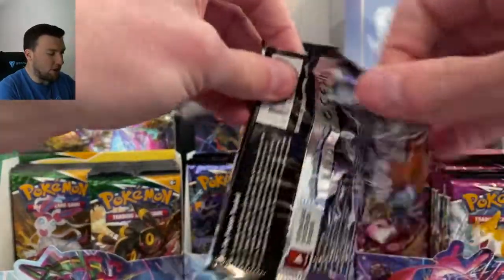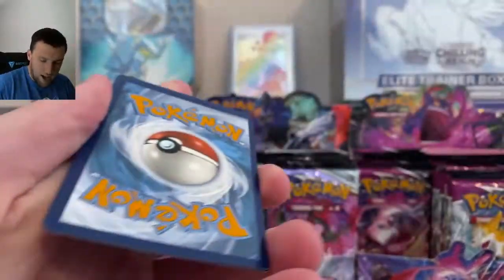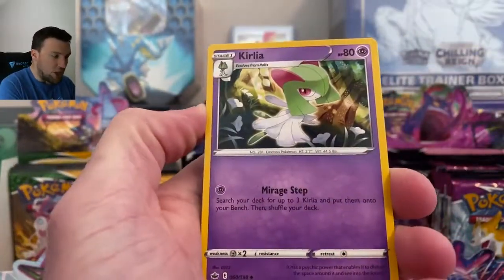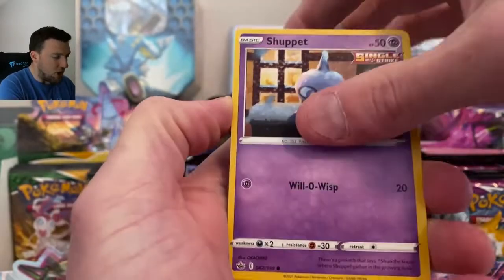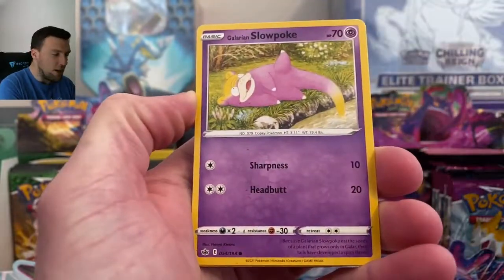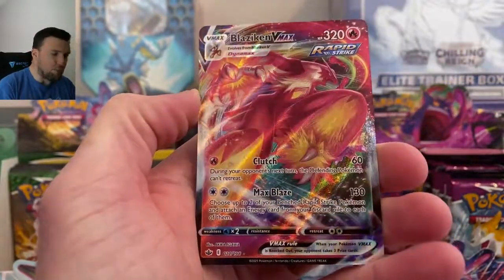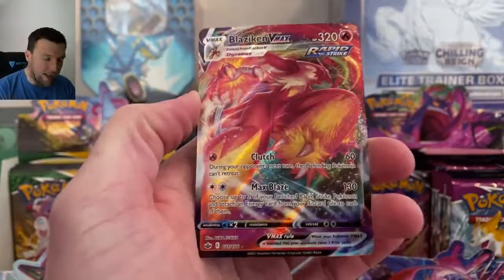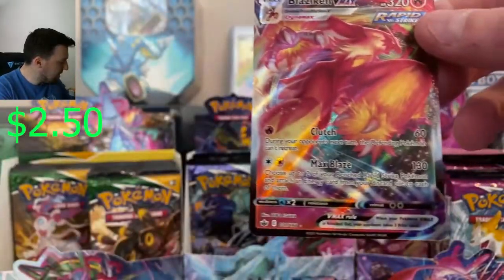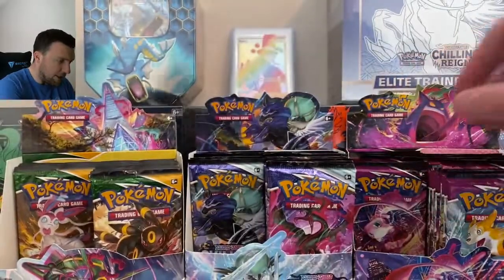This looked like a White Code Card in the reflection of the pack. Elite Energy, Crushing Gloves — crushing this opening. Cubfu, Blitzle, Qwilfish, Glaring Slowpoke, Snorunt in reverse — and a Blaziken VMAX! Very, very nice out of Chilling Reign there. Nice Blaziken VMAX — that gets the sleeve treatment.